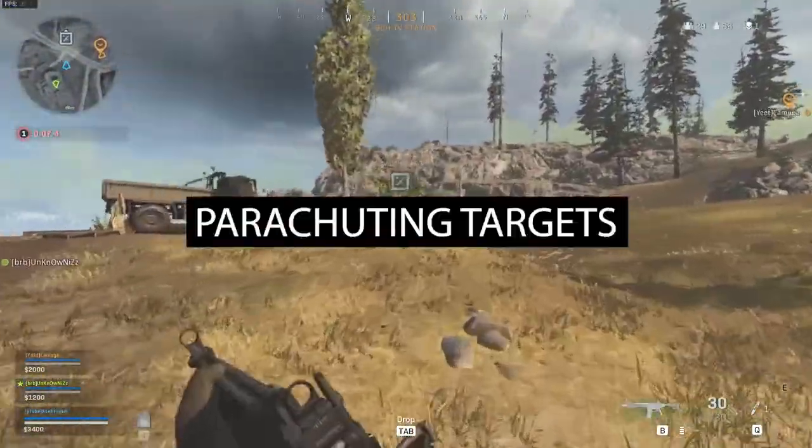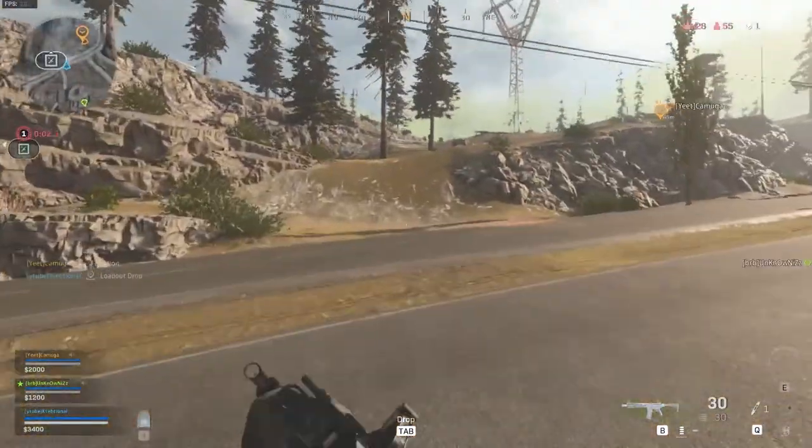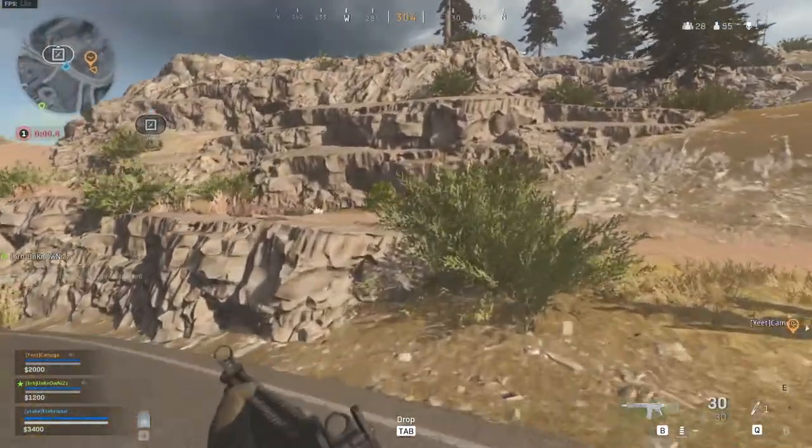When you wipe a team, keep a lookout for parachuting enemies. After they win in the gulag, they will parachute pretty close to the location where they died. Easy kills.